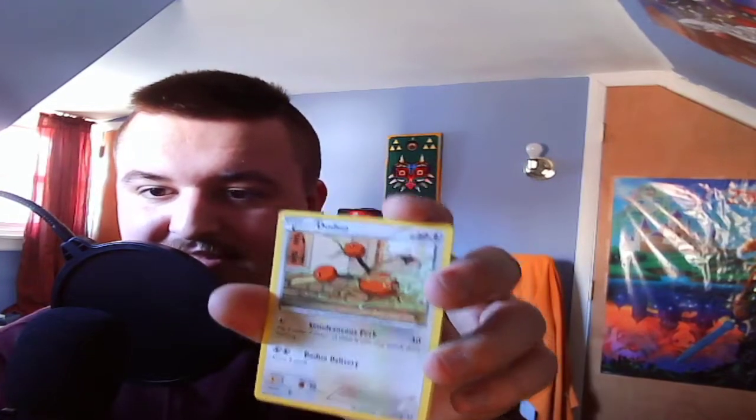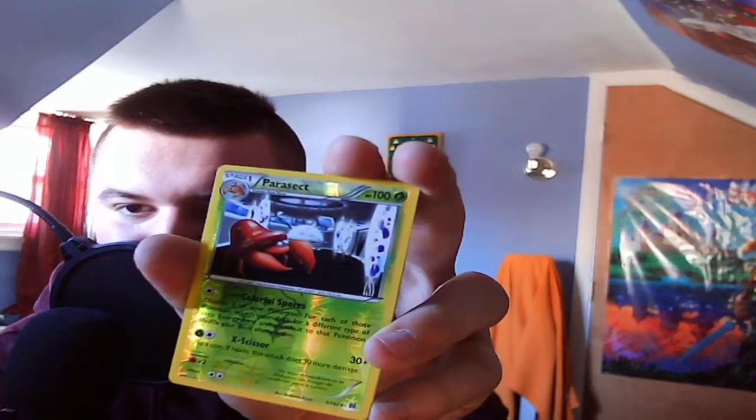We have a Staryu chilling out in the water — I wonder which end is its head, I guess any end could be. We have a Jolteon carrying some mail it looks like, also running from leaves — oh wait, no, stuff's fading away in there, interesting. We have a Gastly in a church. We got a foil Parasect which looks like it's in a laboratory for some reason, pretty cool. And we got Braviary — okay, not too bad for a pack, got some cool guys.